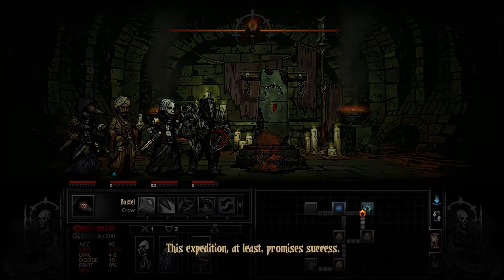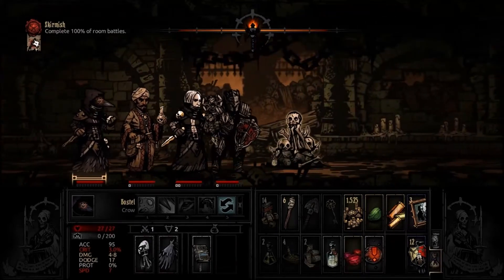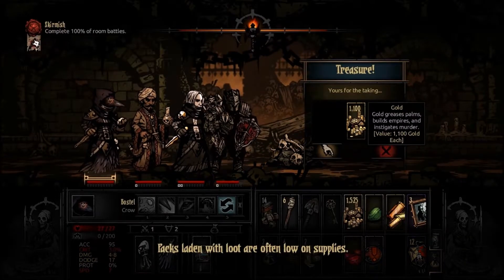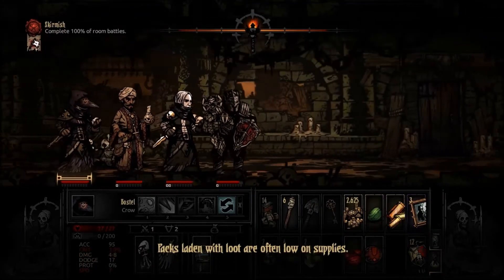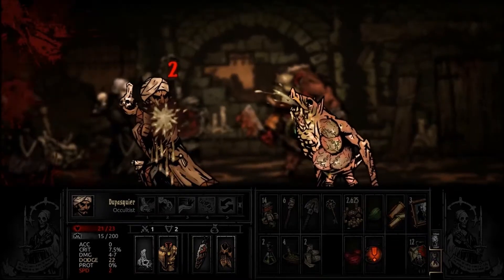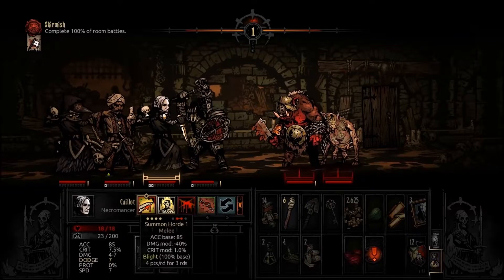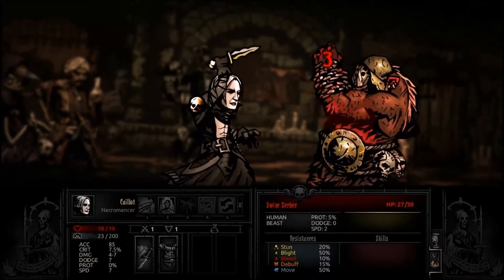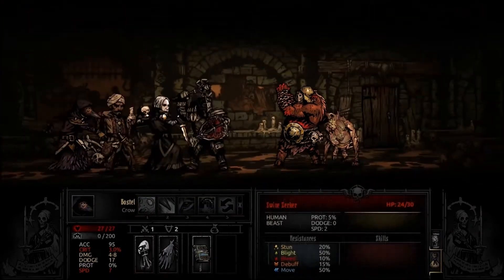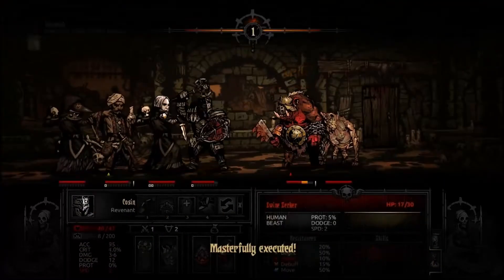Can't do anything — gonna go for healing on him. Full health, so let's finish this. "This expedition at least promises success." Use the holy water. "Packs laden with loot are often low on supplies." I'm gonna go for him because after he gets his turn he's kind of a piece of shit, and I don't like riposte. Masterfully executed.